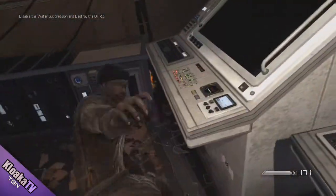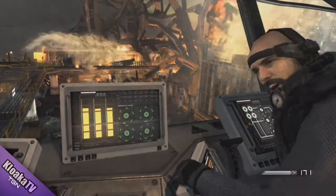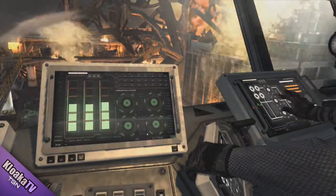This is at the end of the Atlas Falls mission. After you remove the dead body from the console, you need to keep the bars in green or orange in order to get the achievement. Hope this video helps.